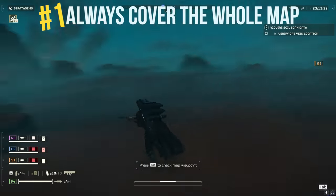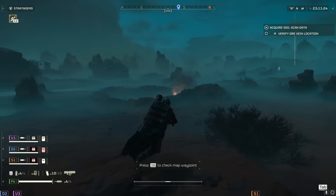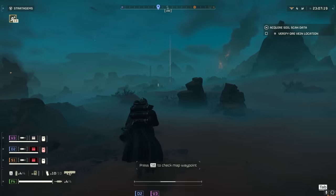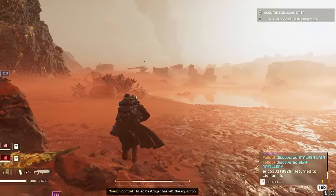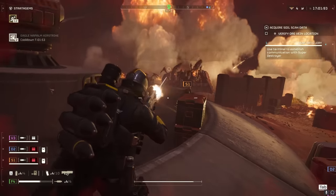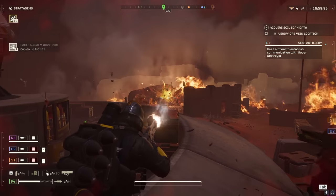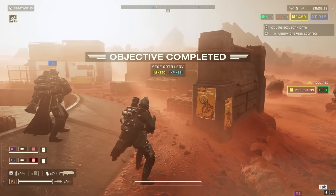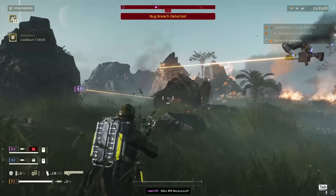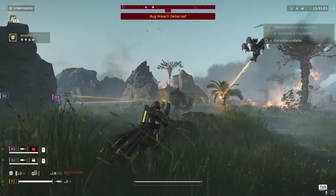Tip number one: always cover the whole map. Every mission has a main objective, but you better not just beeline toward that main objective without exploring at all. Each mission has side objectives — some visible on the map when you first drop in, but others that are hidden and need to be found manually. Completing side objectives gives extra rewards at the end of the mission, so always seek them out, otherwise you're leaving free rewards on the table.